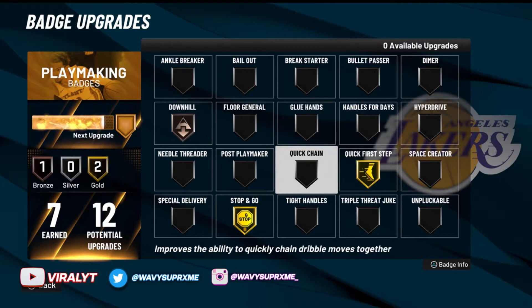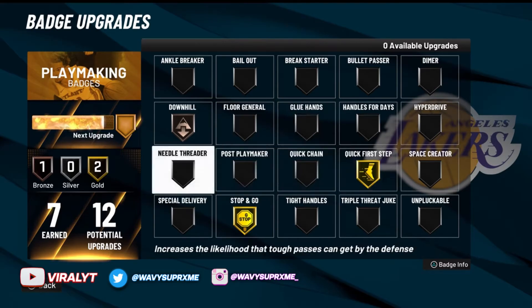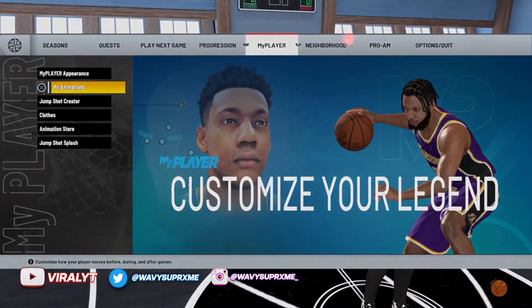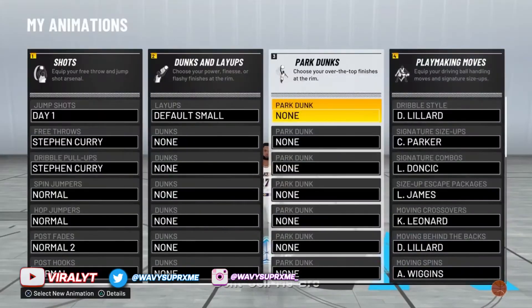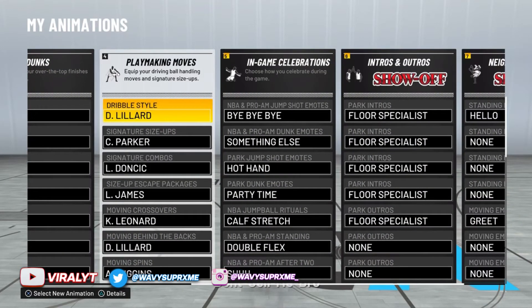Today I'm going to show you guys what's going on with my badges. At the time I was recording this video, I do not have Quick Chain right now. Quick Chain — that's Tight Handles right there — is basically a badge where you can combine all combos together within one single dribble move, but I don't have it yet. We'll get to that later.